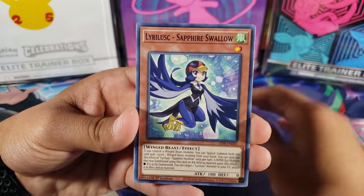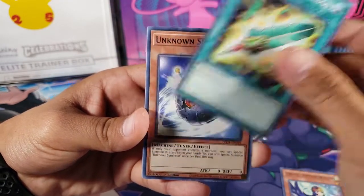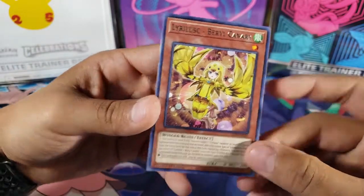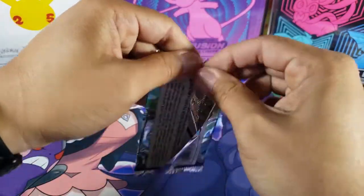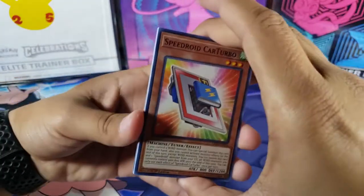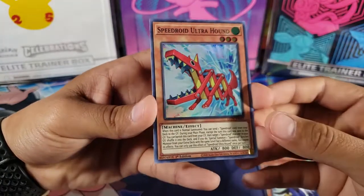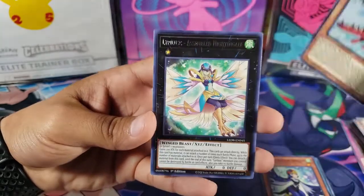We got Sapphire Swallow — a duplicate — Quill Pen of Gold Dolls, Unknown Synchron, Speed Droid Marble Machine, and a Canary. Getting a lot of duplicates, so it looks like a small set. Maybe I'll try to complete it. Then another Speed Droid, another Quill Pen — I think I have three now — and we got a holo: Speed Droid Ultra Hound! Awesome, so we did get a holo from this double pack too.